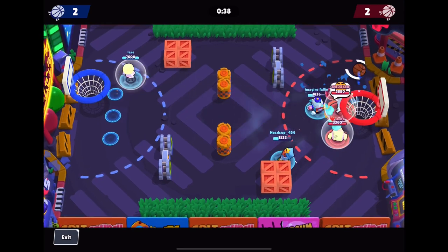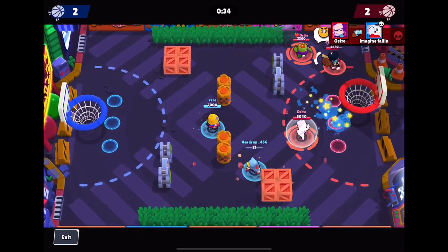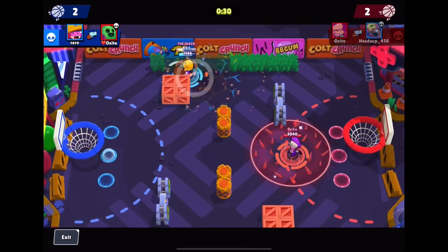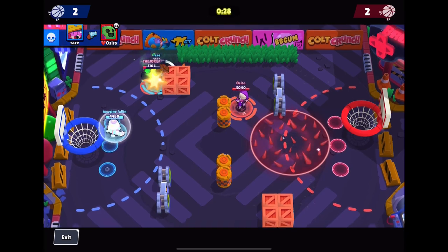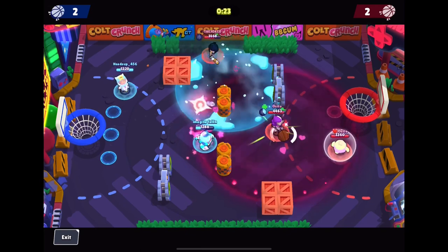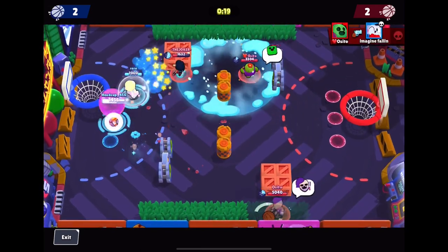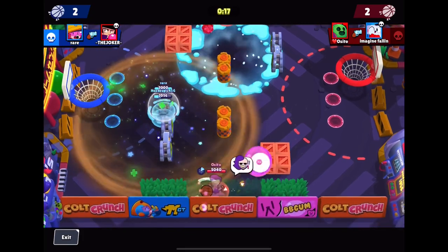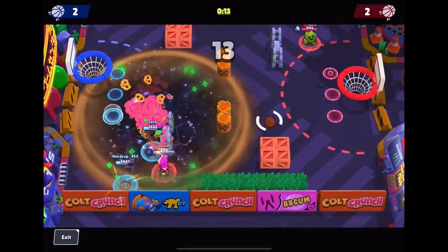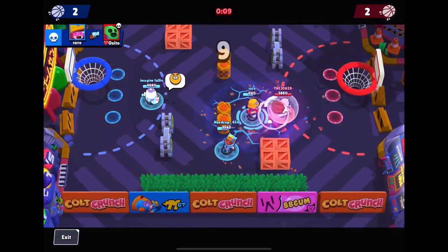If you have EMZ, she can cover a lot of ground with her super and her attack — really useful in Basket Brawl. You can see me using EMZ not in this round but the round after, and we won like all of our games right when I started using her. EMZ is also on the other team for this match, so I really recommend trying her out.